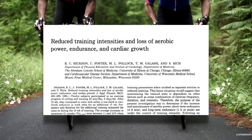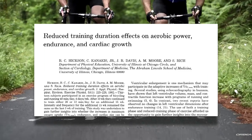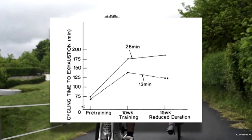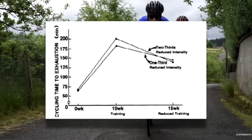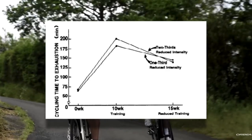Research has been done into reducing training load by reducing volume and by reducing intensity, and consistently results show that fitness is maintained when volume is reduced. However, when subjects reduce training intensity, more fitness is lost. This method of reducing volume and increasing intensity will likely work for shorter gravel races. However, for longer gravel events, your training is actually becoming less specific since you're reducing your training volume for a high volume event.